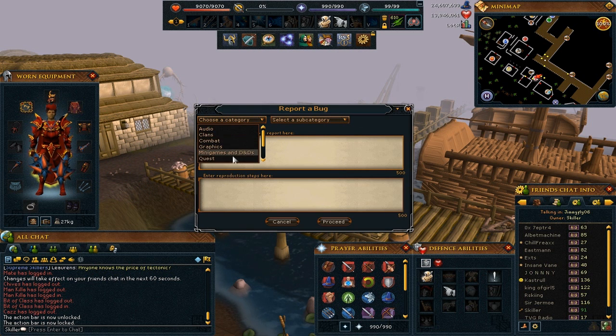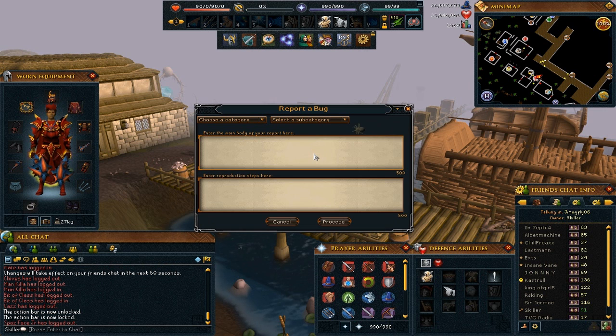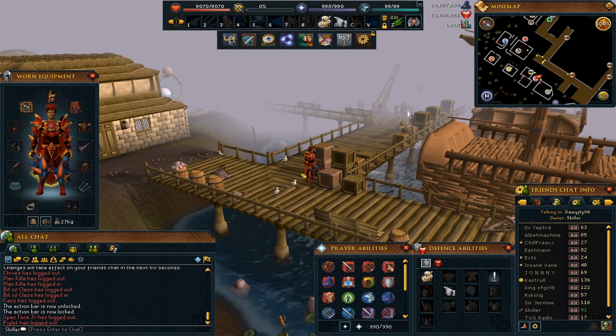Select from a drop-down whatever it is relevant to, and then a subcategory if it is relevant to one of those. Basically just type in what your bug report is — what is wrong — and in the second box type how you reproduce it. It is as simple as that. Click proceed after that and it will send it straight to the QA team, who will then test it and make sure it is fixed.